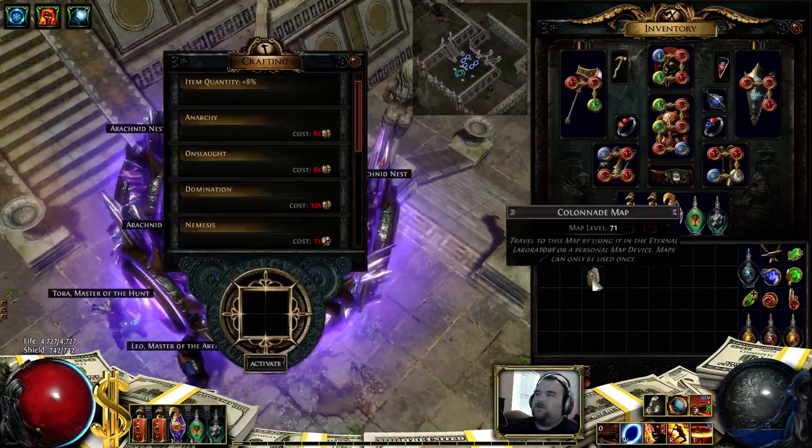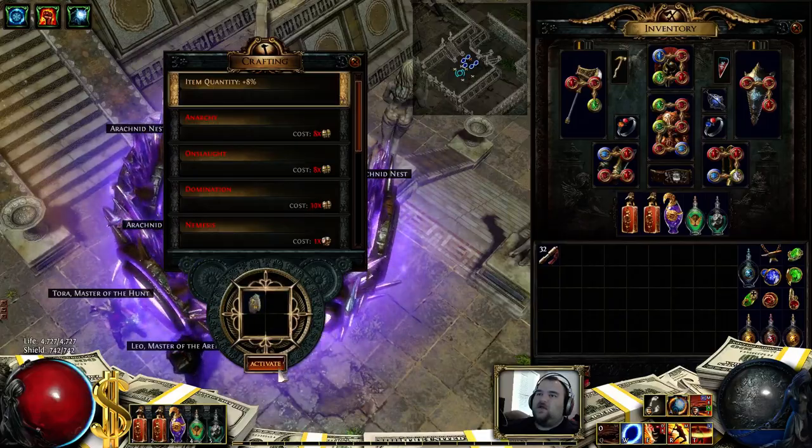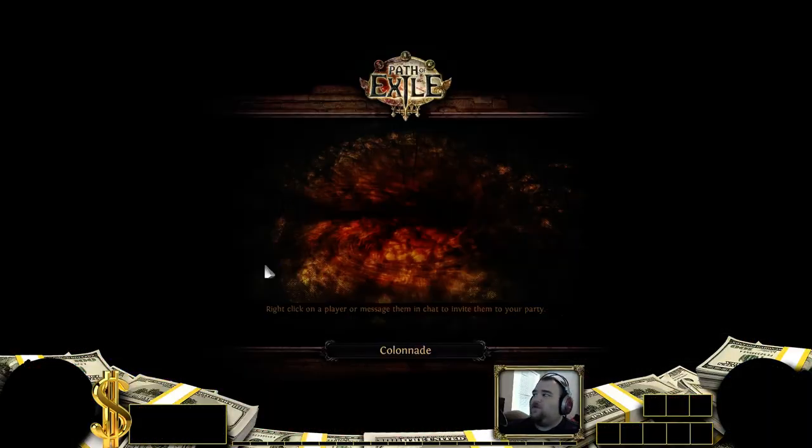Welcome back, ladies and gentlemen, to my map and boss guide series. Today we have Colonnade, a level 71 map. The tile set is based off Battlefront, which you'll find in Act 3.